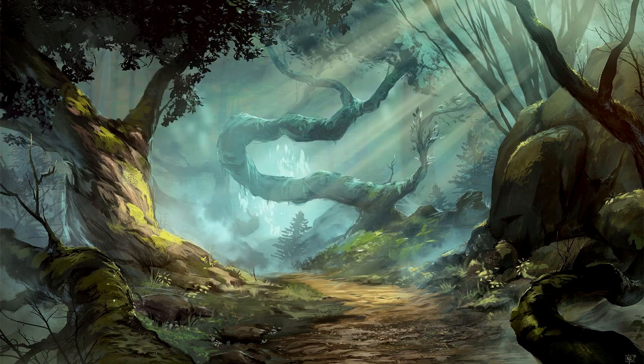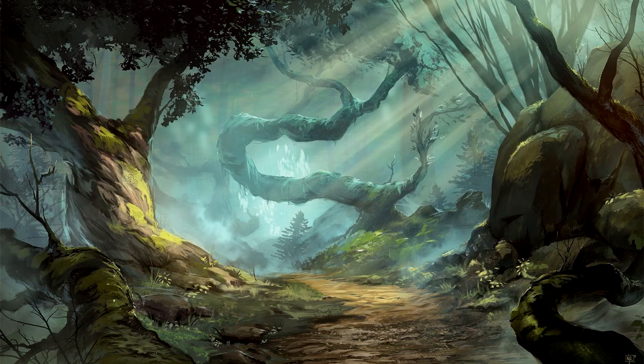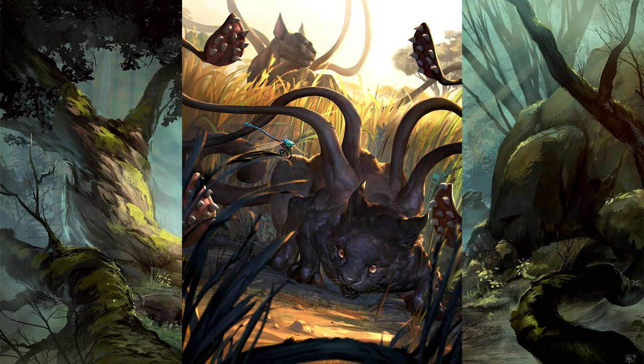When a pack of displacer beasts find a place to call home, they quickly take their place at the top of the food chain and have very little to fear from other creatures except trolls and maybe giants. When it comes to raising their young, the parents separate themselves from the pride and raise their kittens until they grow enough to hunt and fend for themselves, then go off to make their own pride. They tend to produce 2–4 kittens per litter, born with a full set of sharp teeth and 6 legs, but they do not develop their tentacles until later — starting with little nubs on their back that develop over time.